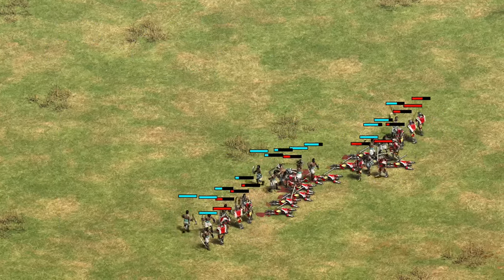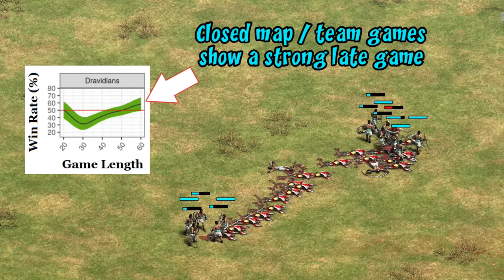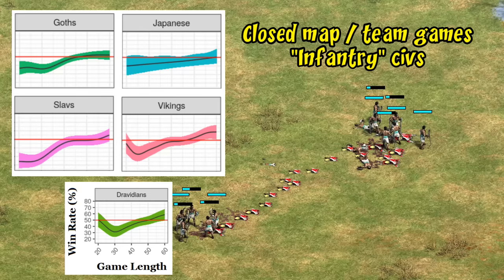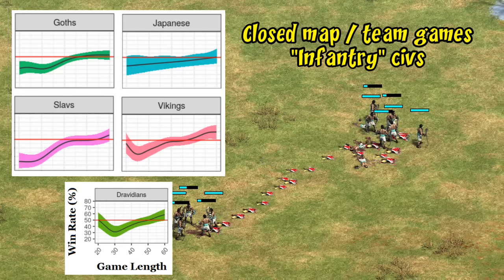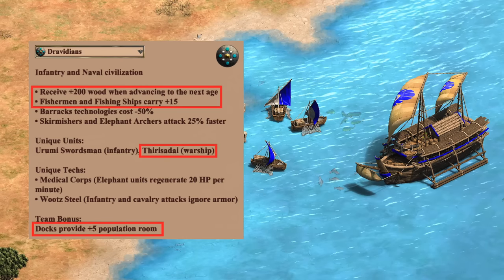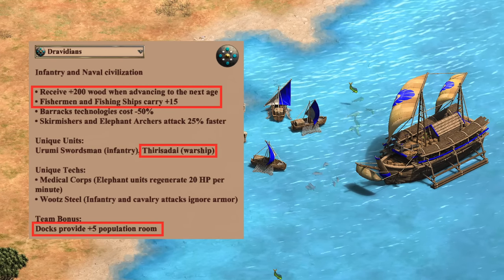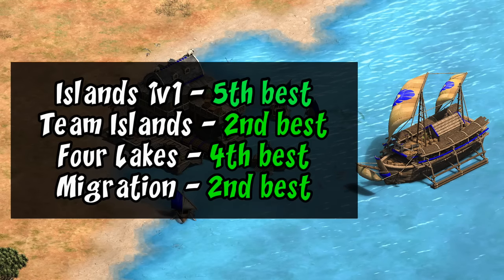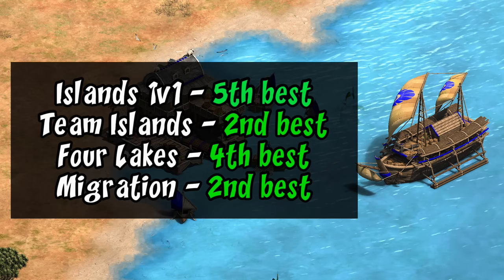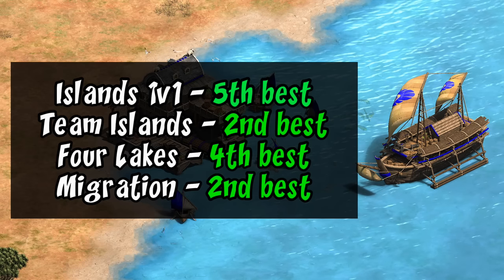If we look at closed maps like Arena and specifically team games, their late game is quite good, with their team winning about 60% of games lasting an hour and reaching post-Imperial. This is a pattern that shows up in many infantry civs, though the faster-attacking skirmishers and elephant archers are contributing as well. On water maps — Islands, Four Lakes, and Migration — Dravidians are consistently near the top. Their water game is quite strong as expected given their large number of bonuses, though without looking broken. Good job by the balance team to get that right on the first try.